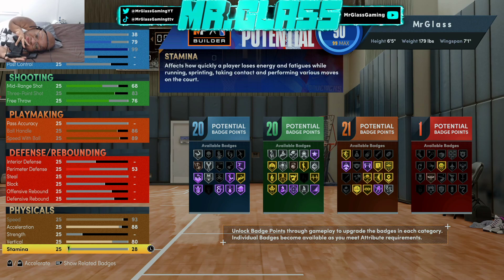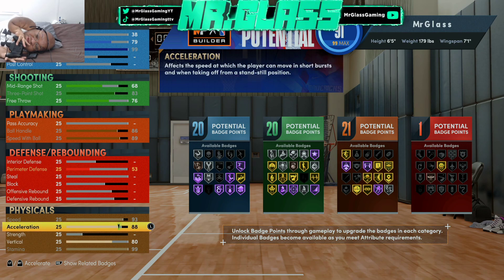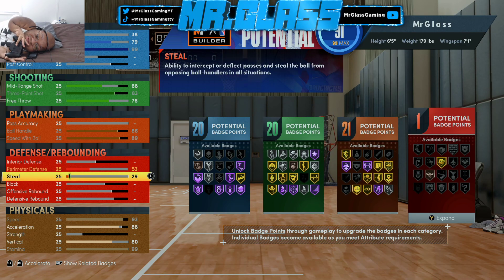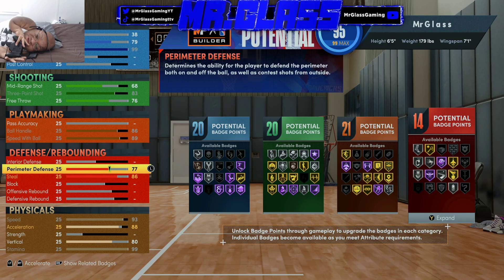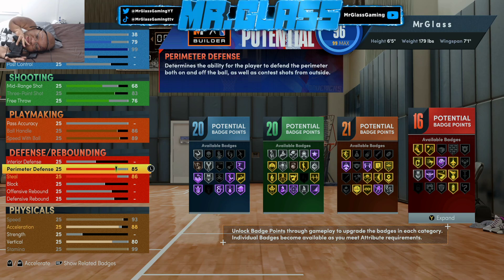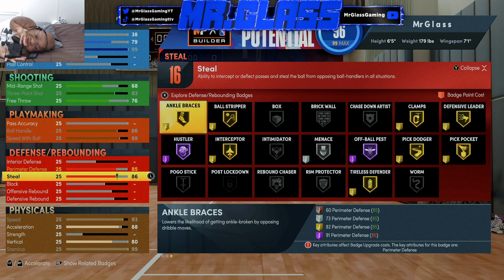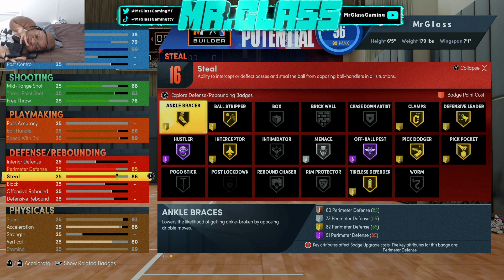We are going to upgrade our stamina all the way because we're gonna be dribbling. Now this is where it gets a little tricky — we are going to pump up our steal to an 86 and our perimeter to an 85. Let me show you guys why.